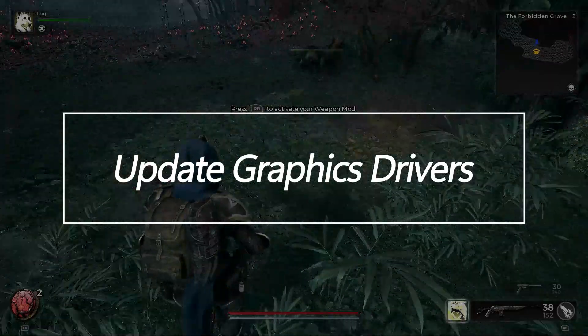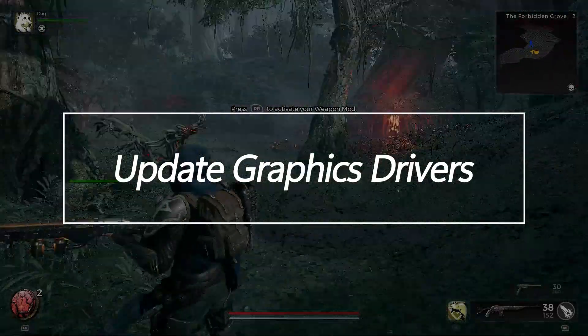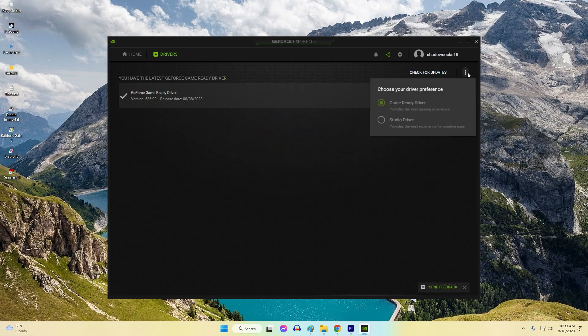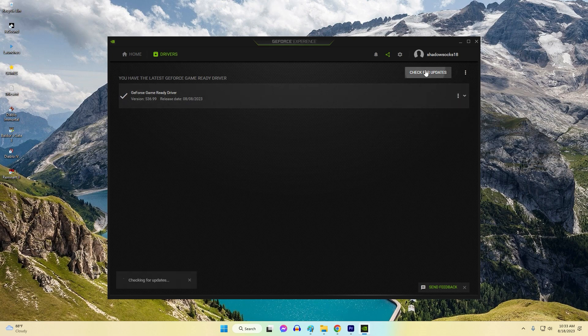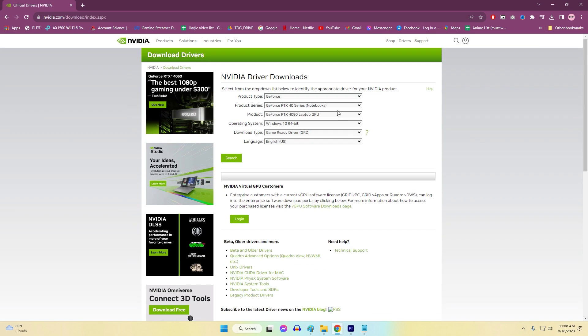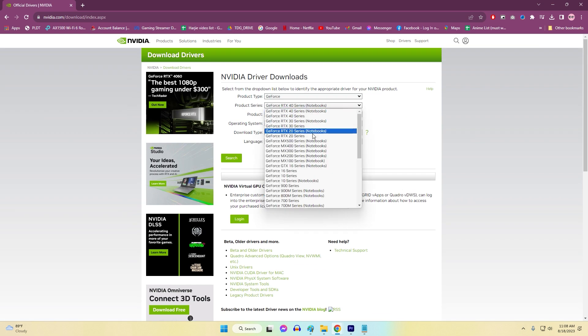Update Graphics Drivers. One of the main causes of game crashes is outdated, corrupt, or incompatible graphics card drivers. Ensure you have the latest optimized drivers installed from the GPU manufacturer's website — Nvidia, AMD, or Intel. Graphics driver updates frequently fix game crashing bugs and should be one of the first troubleshooting steps for unhandled exception errors.